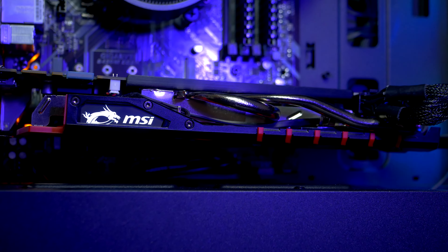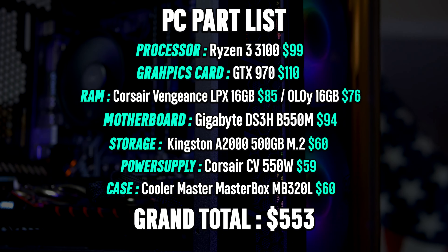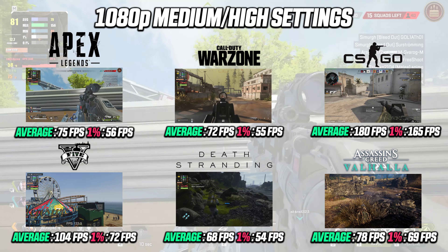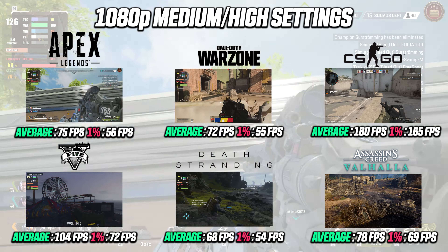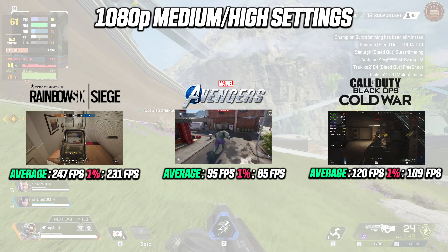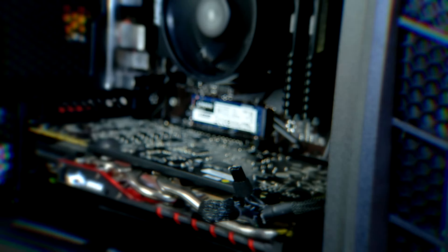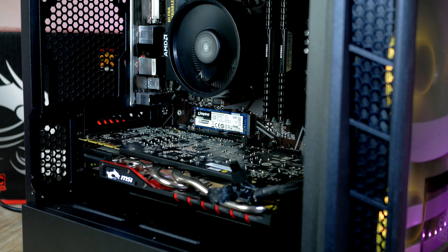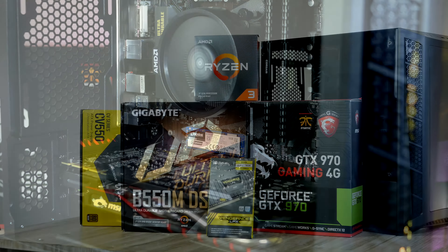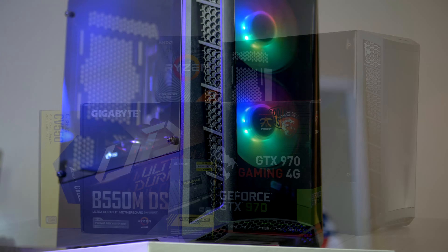Spending about $550 will give you a PC build capable of running most games at high settings with a smooth frame rate. Just a sneak peek at the performance shows that we're able to run all games tested with great results, but we'll dive into the gaming performance in much greater detail after we complete the build. Inside this machine we have the Ryzen 3 3100, a GTX 970 graphics card, a super fast M.2 drive, and 16 gigabytes of RAM.